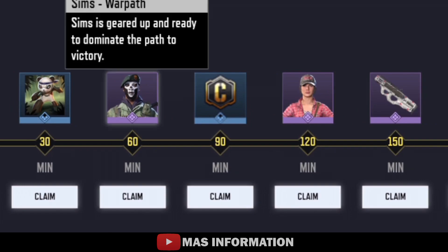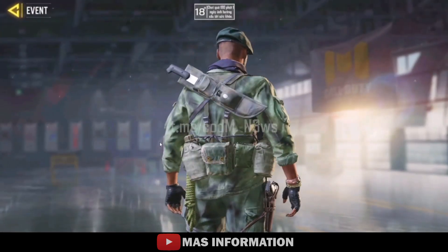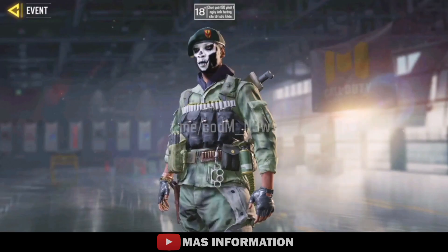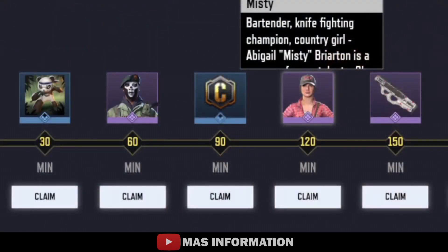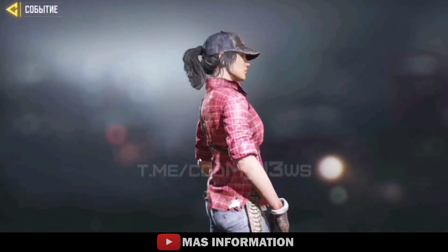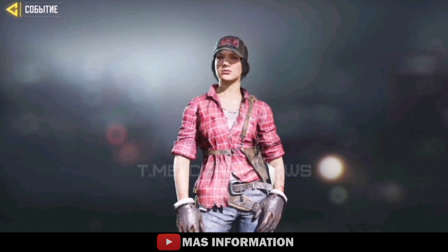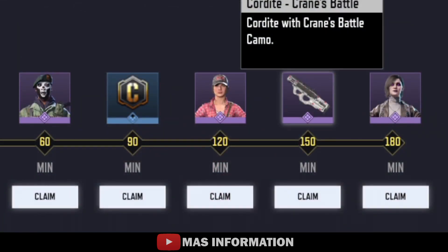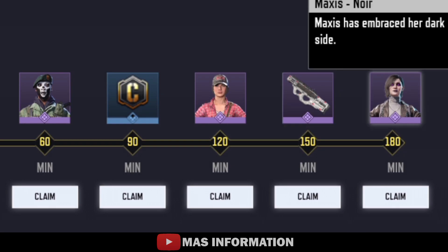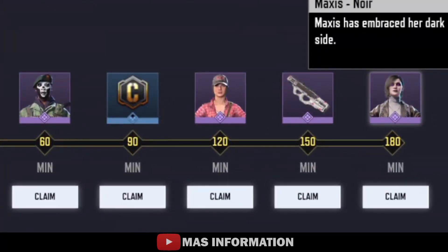After one hour you'll earn an epic Sims Warfall skin, which is a big W. After two hours you get the Misty skin, arguably one of the best free skins ever in the game. After two hours and 30 minutes you'll get an epic operator skin known as Crane's Battle, and it is animated as well. Then the final reward at three hours is Max's Nor — another huge W.